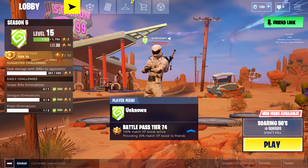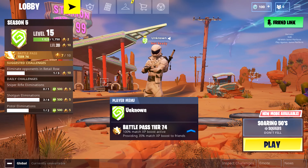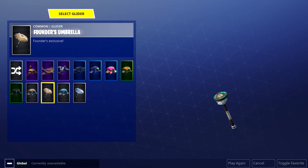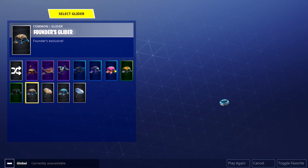What's up guys, Poison Kill here. I'm getting right to the point — I'm going to show you exactly how you can get the founders umbrella and the founders glider, which is probably one of the rarest gliders in the entire game. Let me first show you that I actually have it: founders umbrella right here, and the founders glider.